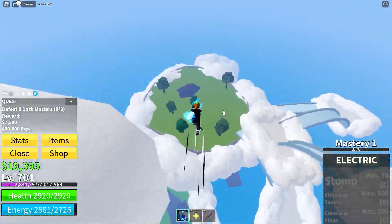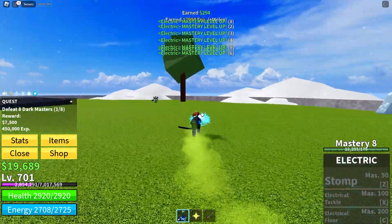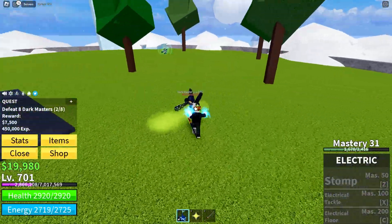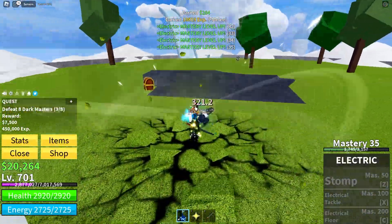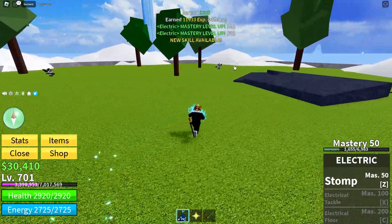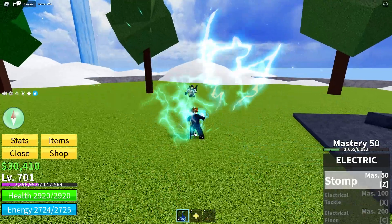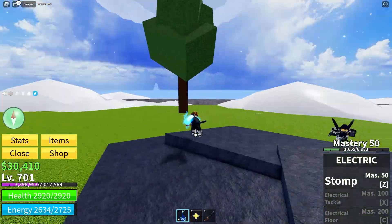I think they are here, so let's try this. It can deal some good damage. Right now it's just melee attacks, but they are really good. Let's see what the first move does — we need to get 50 mastery, so let's get it. Now I've got Stomp. Let's see what's going on with this stomp — it's something like a jump attack. This is a really nice battle style.